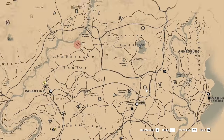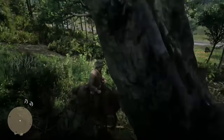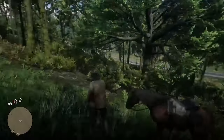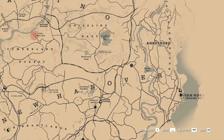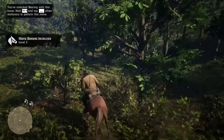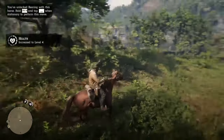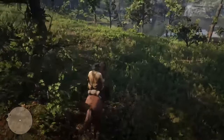The fourteenth is northeast from Emerald Ranch, inside the O letter from the New Hanover text on the map. This one is hard to find, so it may be a good idea to use Dead Eye. But you can recognize it because it is the biggest one in the area. The fifteenth is far northwest from Emerald Ranch, near the last E from the New Hanover text and under the Elysian Pool. This one is slightly hard to find, but on the cliff side you will find a big dark-colored boulder, near which you will find the Dream Coaches tree.